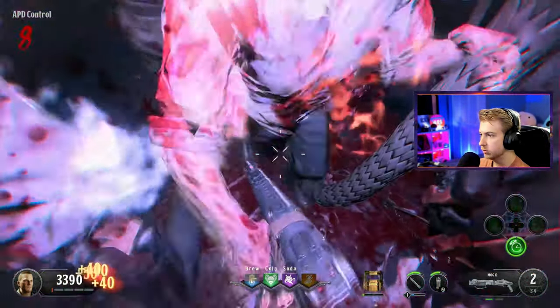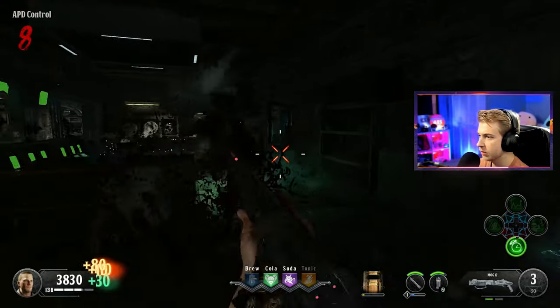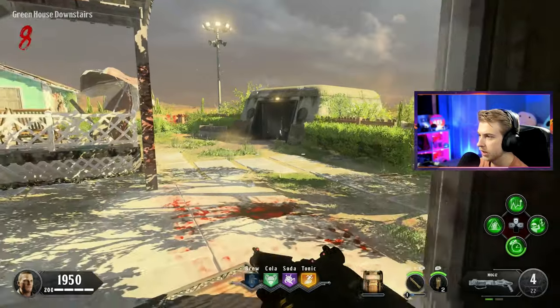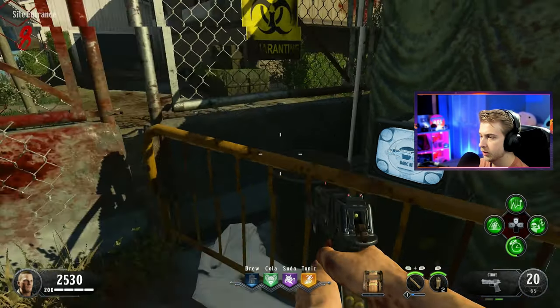Barely survived that, no idea how. I accidentally hit Temporal Gift instead of Anywhere But Here. But our Dying Wish saved my ass. Give me Stamina Up right now. Now we got to find our last TV. Our next TV is right here, let's activate it. Eight. And our last number is going to be right here. Let's turn this TV on. Okay, what's our last number? Six. So: one, one, eight, six.